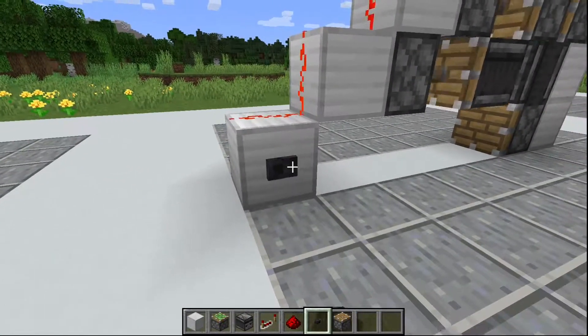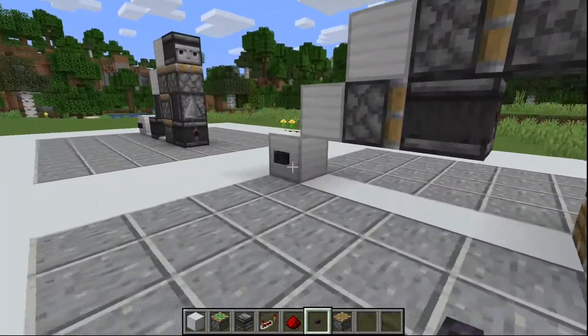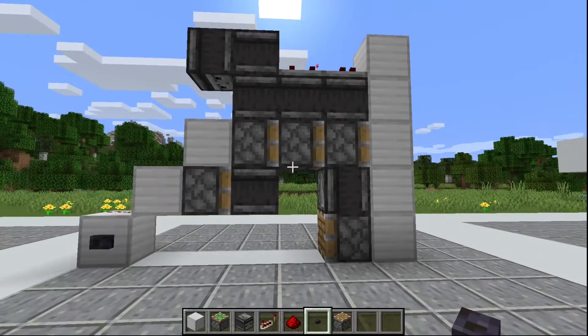Now all you have to do is add your button. When we try this out, it pushes the block out three blocks. And when we push it again, it brings it all the way back in.